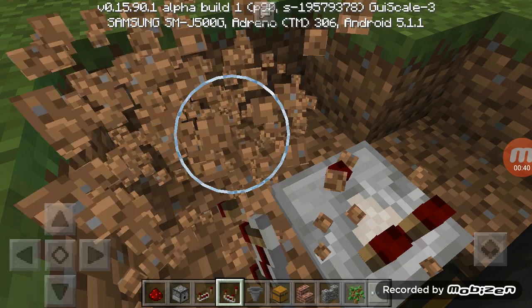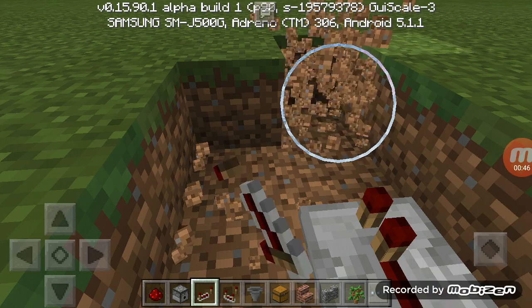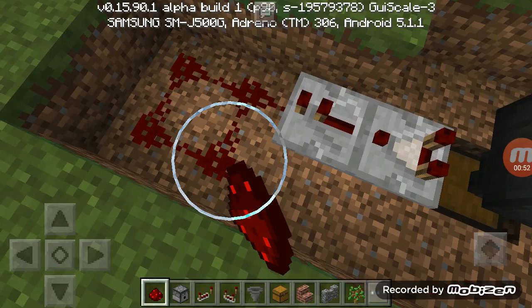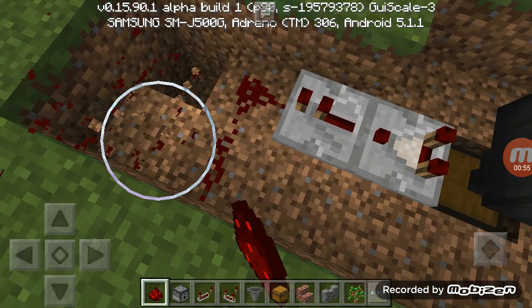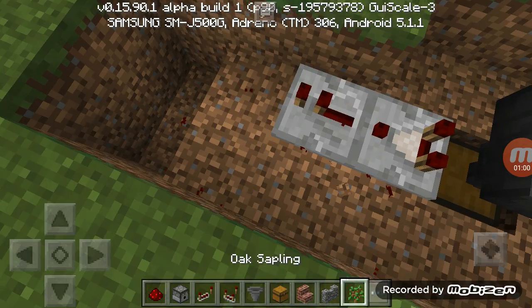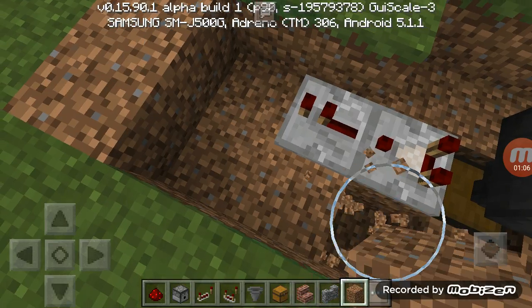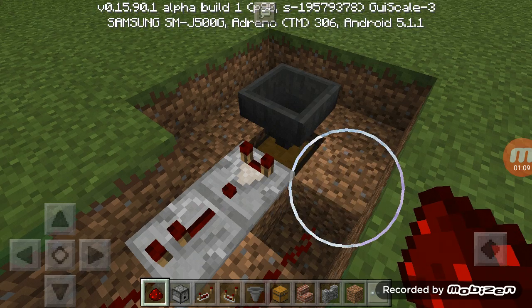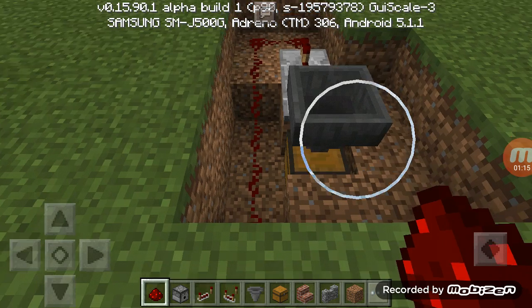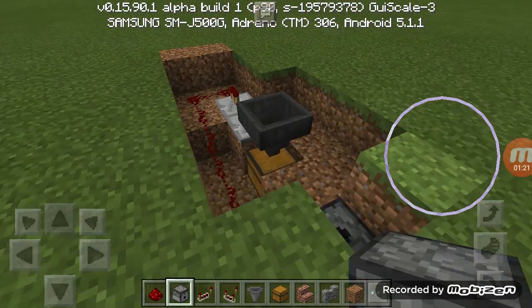Destroy this, put a repeater, and then destroy it by two blocks. Wait, I'm wrong — it's supposed to be like this. Put it like this, go there.